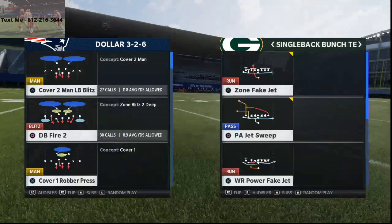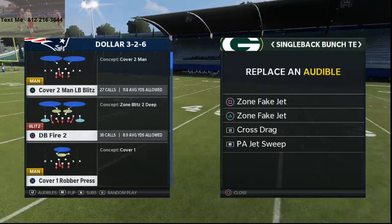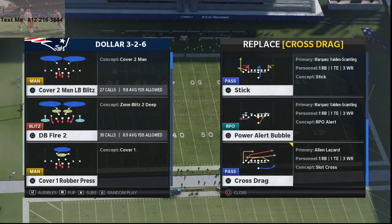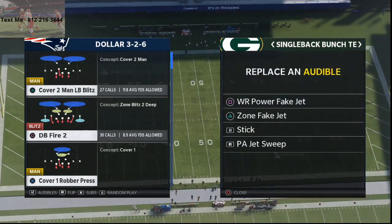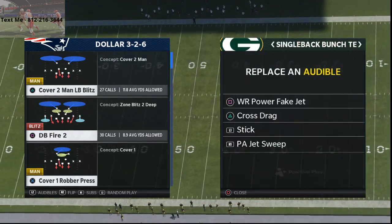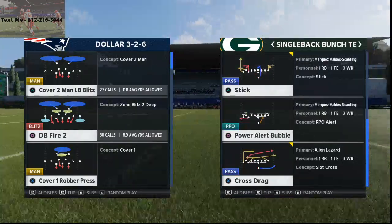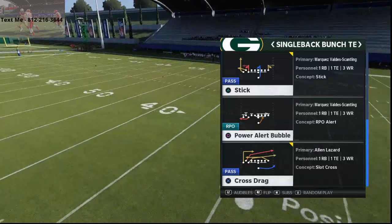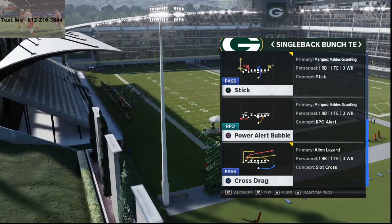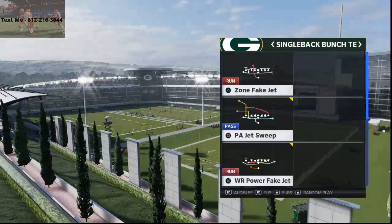Let's look at the Single Back Bunch Tight End formation. This is a brand new formation in the Arizona Cardinals playbook. If you've been following me for any amount of time, you know that I wrote my entire Madden 21 ebook or competitive bundle on this playbook. So this is a really fun day for me because we get to lab up a new formation live for you. If you haven't picked up the guide, it's offense and defense - the 4-6 defense playbook and Arizona offensive playbook. You can pick both guides up in the description, they're my Madden 21 competitive bundle guide.